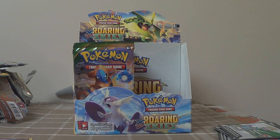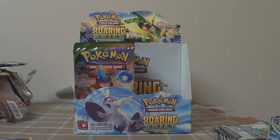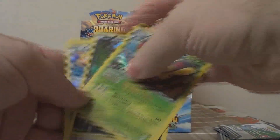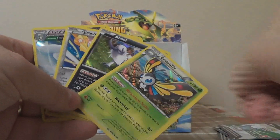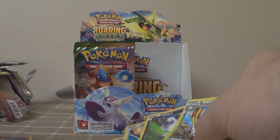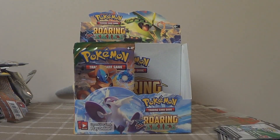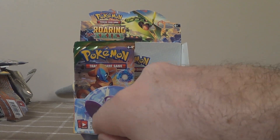Welcome back everyone! We're about to open up part two of our first box in our six box series — we're opening up a booster case. Continuing on from where we left off last time, we're doing a pack battle against Pokey Capital. We have two EXs so far, which means six points, four holos at two points each for another eight, plus two reverse rares, giving us a total of sixteen points altogether. I haven't seen his video and he hasn't seen this, so I have no idea which one of us is ahead.